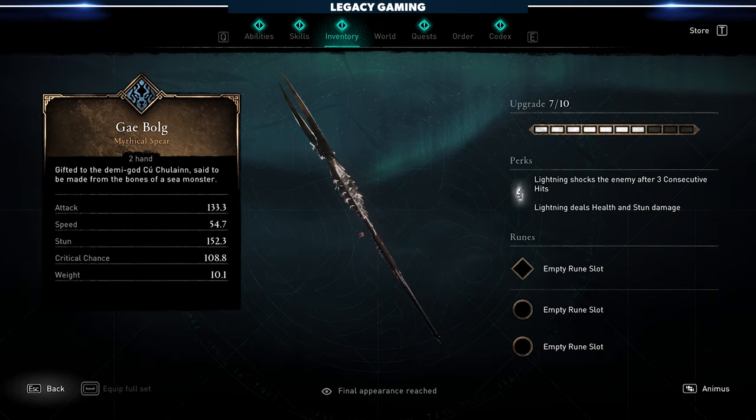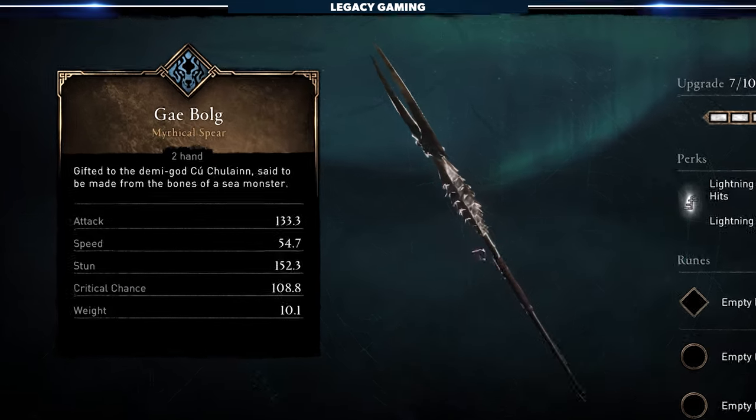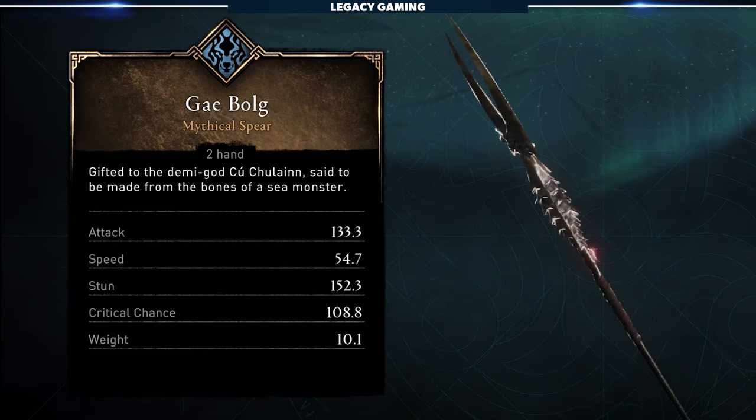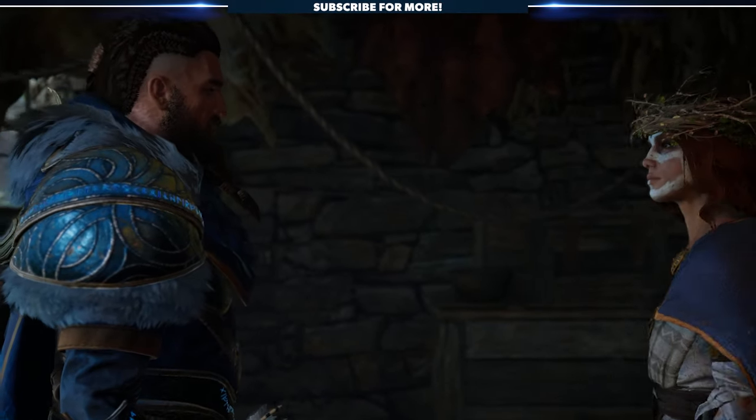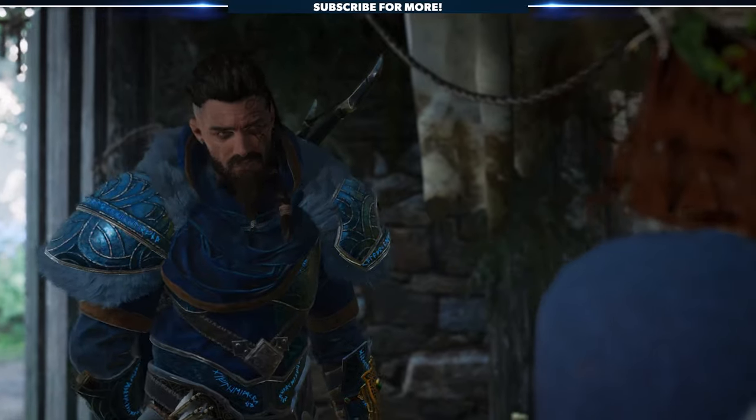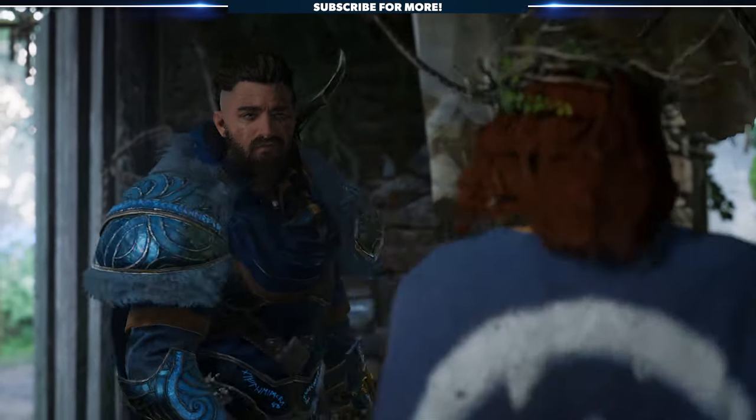The first thing that you need to know here is that the Gae Bulg is yet another spear-type weapon. At this point you've most likely unlocked the ability to dual-wield heavy weapons, so this is a fantastic addition to anyone's arsenal. You'll actually run across this weapon during the main quest in Ireland when you first meet Deidre, the druid in the southwestern part of the country.